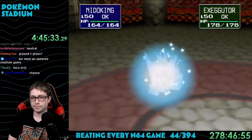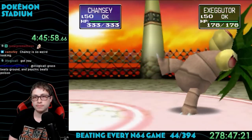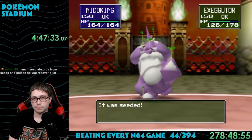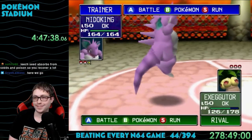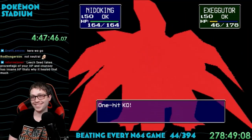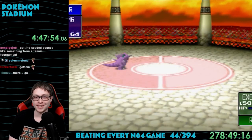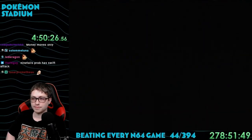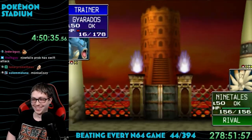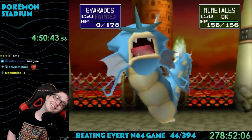The rival fight started with his Exeggutor against my Nidoking — awful match — so I swapped to Chansey. I got hit with both Leech Seed and Toxic, which in Gen 1 stacks damage and healed Exeggutor so much. I sent in Nidoking and used Horn Drill — a one hit KO with a low chance — and it hit. I tried it again on Slowbro with no luck. All I had left was Gyarados, got a lucky crit, then his last Pokemon Rapidash one-shot me. All the way back to the start of the Elite Four.